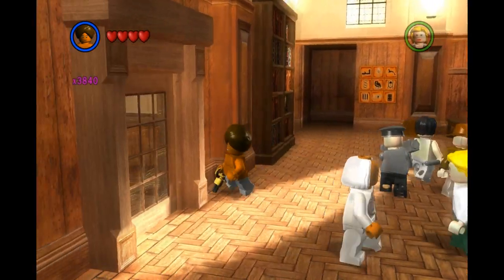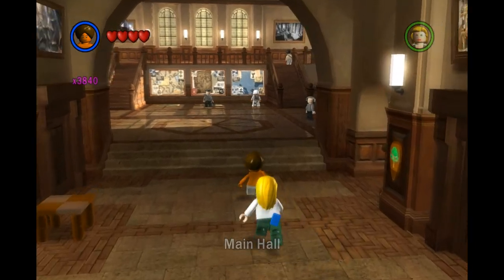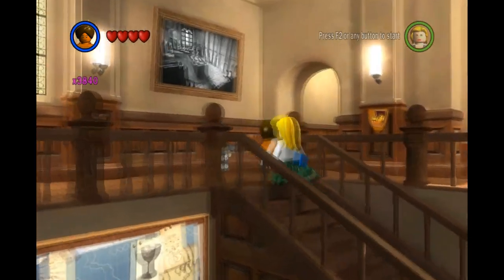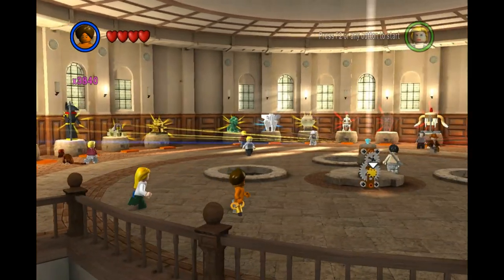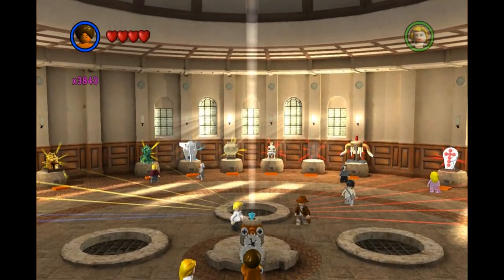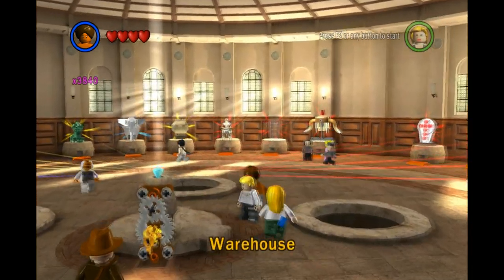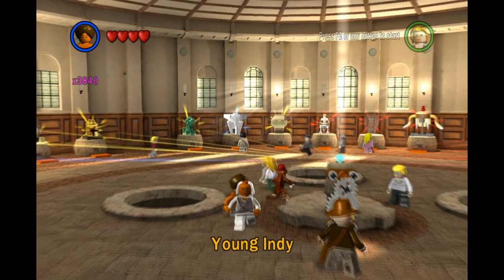We have a key! Go in here. And the grates open up. Now we've accessed the bonus areas. Just jump in and access the warehouse, the ancient city, or the Young Indiana Jones.